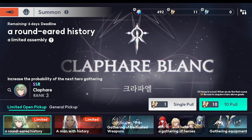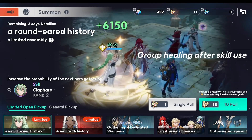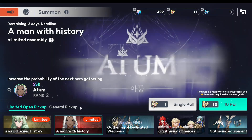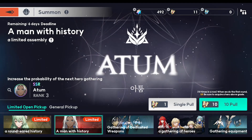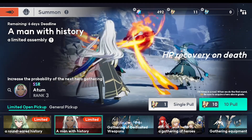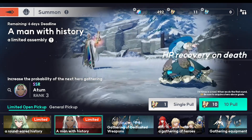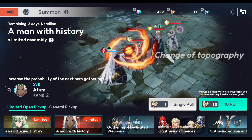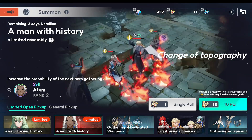In summary: for Clefair, yes — you should 100% summon for her. For Atom, if you already have the fire warrior Siegheart or you're fine with the free fire assassin Clarice, then he's not a priority. But otherwise, he's recommended to summon.